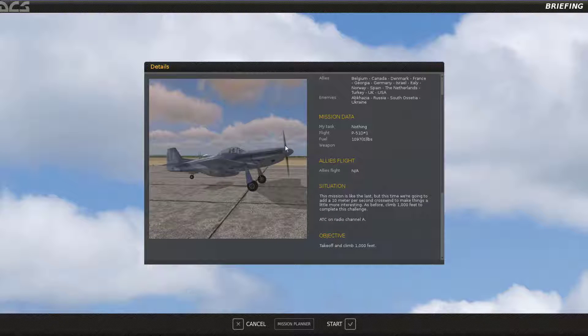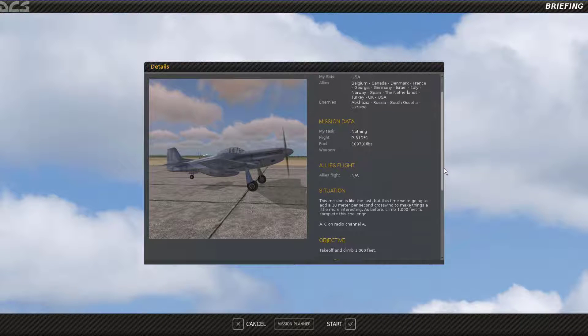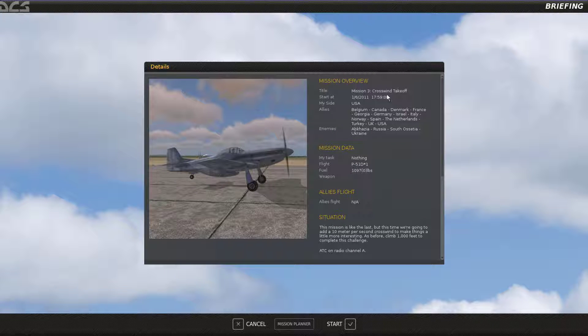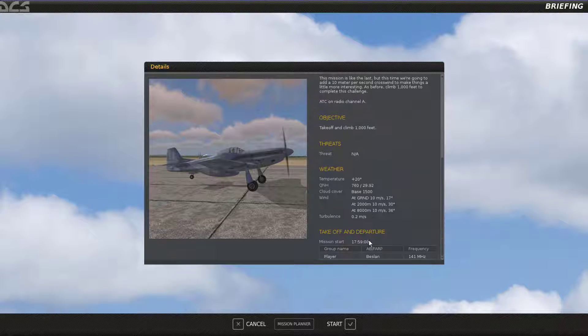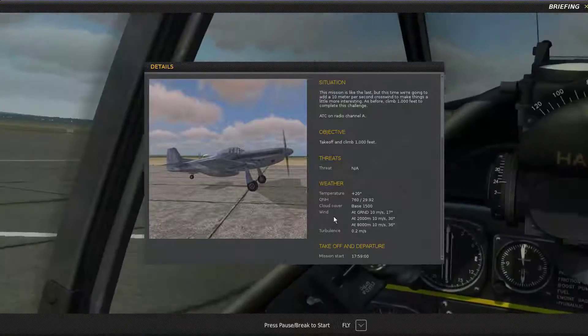P-51D challenge campaign mission 3. We're taking off in a crosswind — this is kind of a challenge. If you're having trouble with this, you may want to study it academically a little bit before you hop into the mission. Basically we're going to have a crosswind and we want to find out exactly what direction it's coming from. We have to talk to ATC here a little bit.